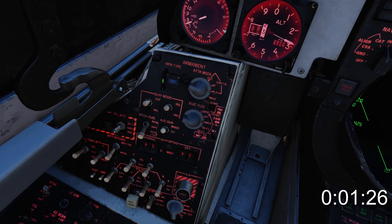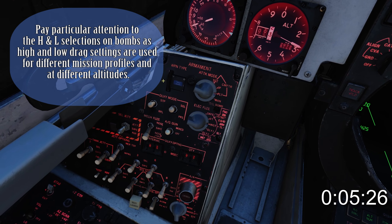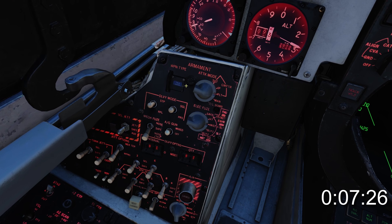On the top left of the panel you'll find the weapon selector knob. It's important to ensure the correct weapon and profile are selected. The white line indicates the weapon selected.